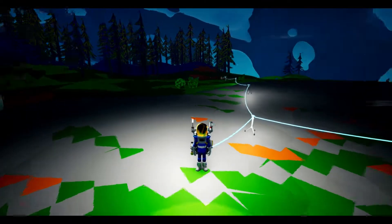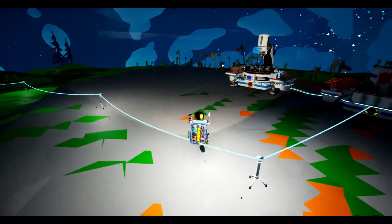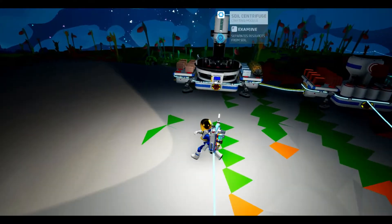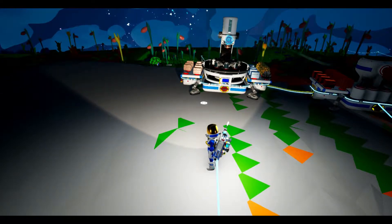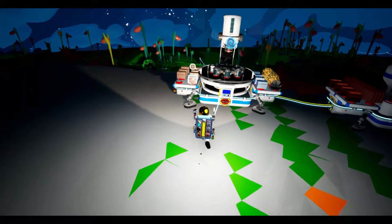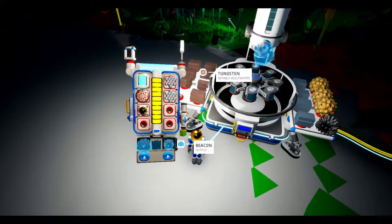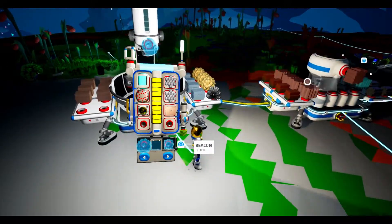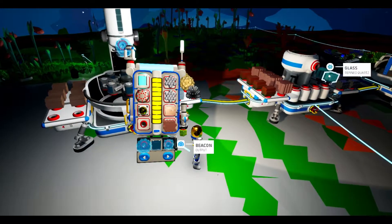We have quite a few things on the agenda today. First things first, let's go ahead and create our chemistry lab. As you may remember last time, we had gone to the other planet — the moon — and found the materials that we needed, and I went ahead and created all this tungsten. I've got quite a bit of it too. So I'm going to go ahead and load some of this up. I need a tungsten, a glass, and a ceramic. Here is a ceramic right here, and here is a glass right here.